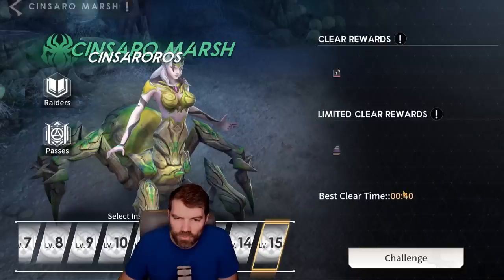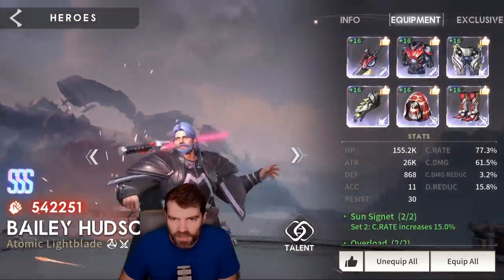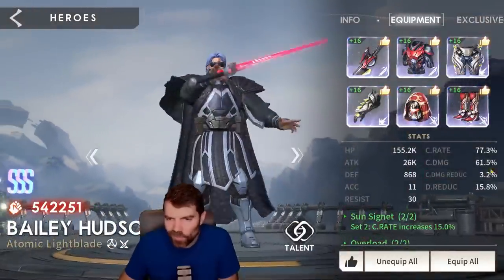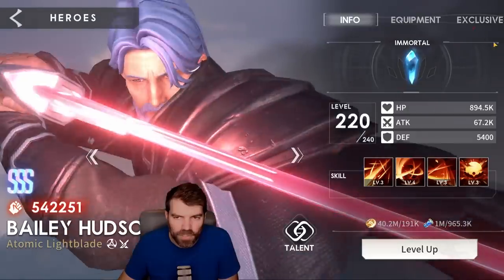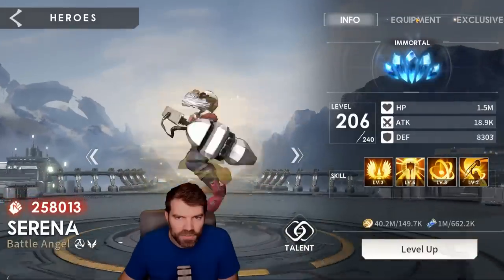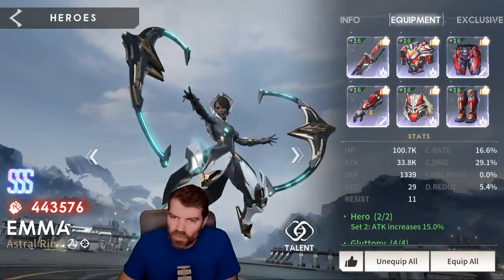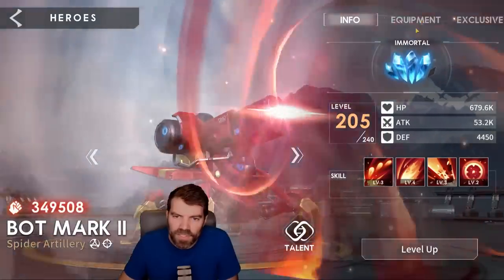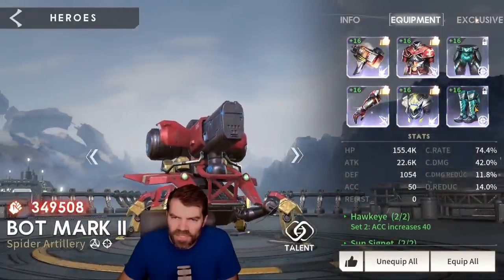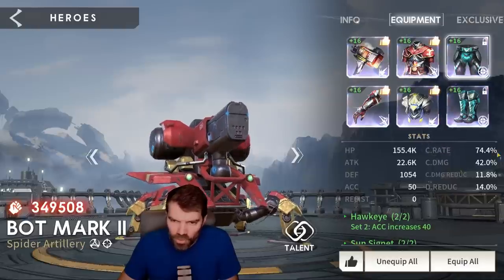I'll go through really quickly what kind of stats I focused on. Bailey is in an attack set, crit set, and crit damage set — you just want to get roughly 60% to 70% crit and crit damage, then the rest into attack. My Bailey is exclusive 30. Emma is in a Gluttony set focusing on all attack — she is exclusive 30, which helps a lot for damage. Botmark is in a crit rate set. Accurate set is not ideal, it's just there because I had decent stats on it. You want high crit rate on Botmark — I'm at about 75%, which is fine. His exclusive is only 10.